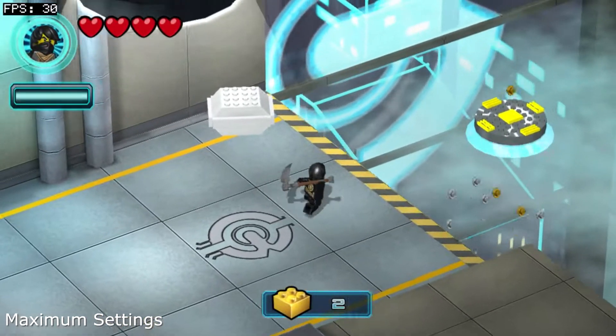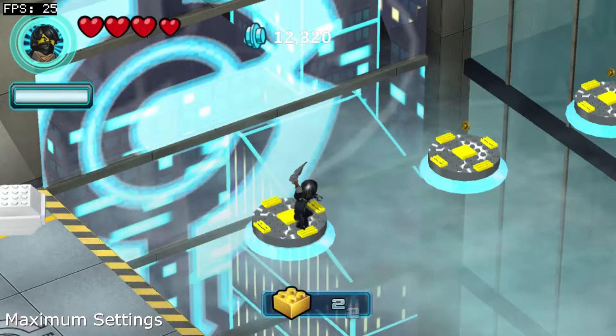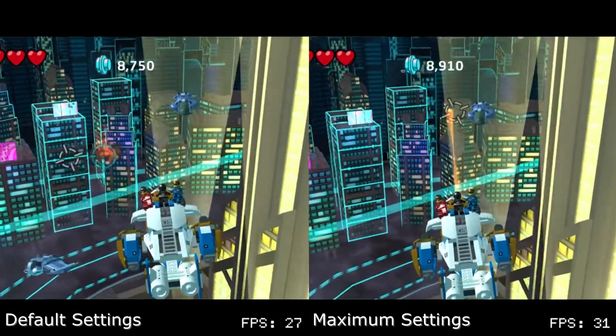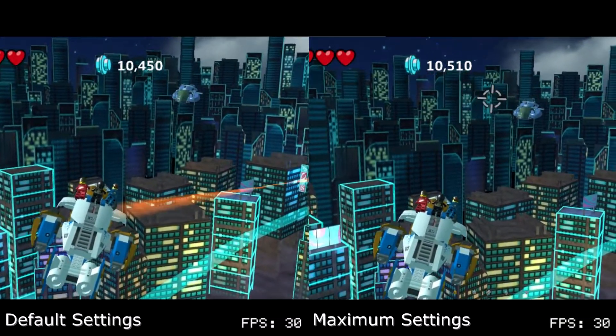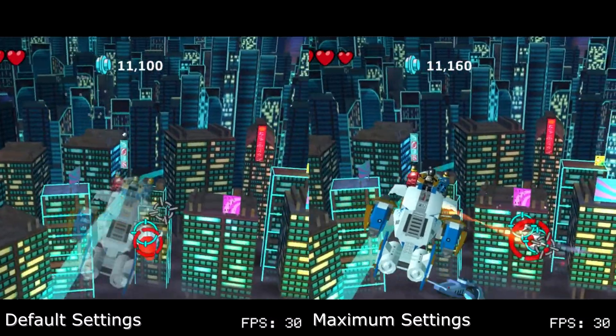On maximum performance, this segment still drops into the mid 20s, which can make the first two platforms difficult to jump. On default settings, missions where you control ships experience the majority of the drops, seeing pockets of drops as low as 24fps, but maximum performance locks these sections to 30fps. It's nothing too unexpected, but it's a welcome improvement for the game.